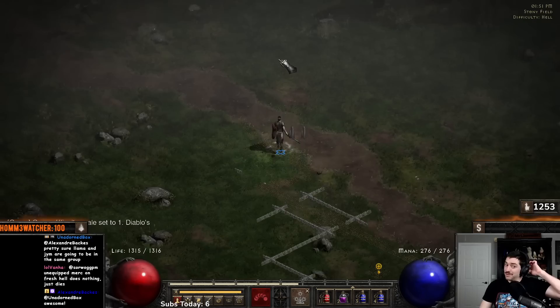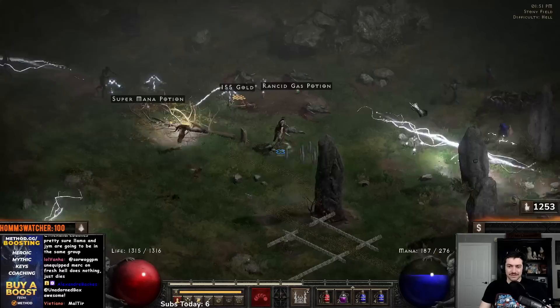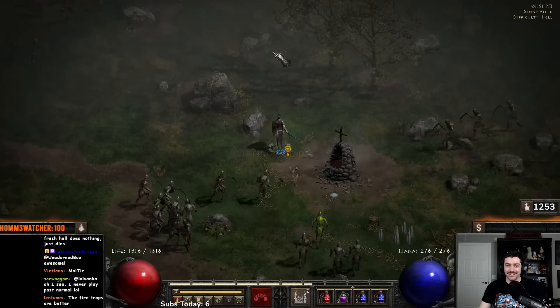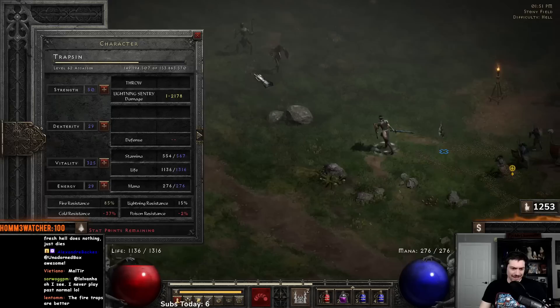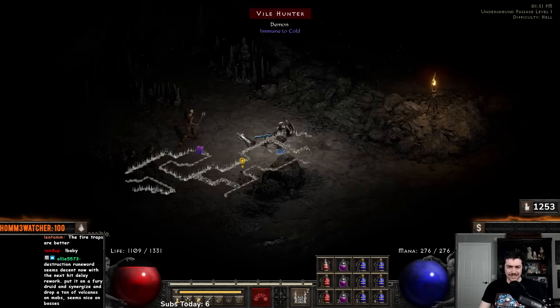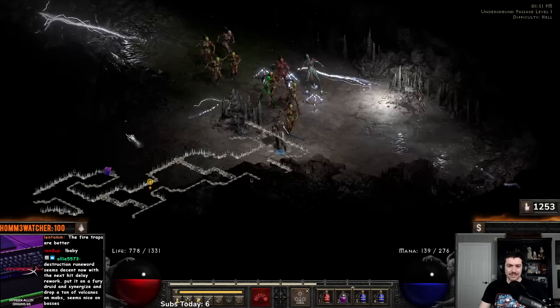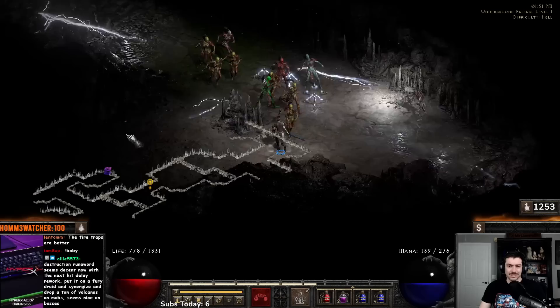Stony Field has a lot of lightning immunes so I'm not really going to stop to kill much here. But you can see how easy everything dies on players 1 compared to when we were on players 8. The fire traps are actually better out here in Act 1 — I'd agree with that. But overall the lightning traps are going to be better for a lot of scenarios and areas. It's so easy — we do so much damage I'm not even casting Lower Resist, just setting traps down and letting things die.